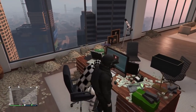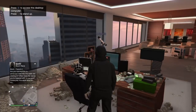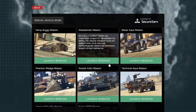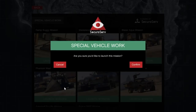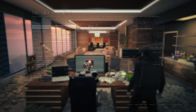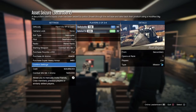The first thing you have to do is own an office, then go sit down on this chair and press login. Make sure you've done enough vehicle cargo missions so you can access the phantom wedge mission, and you also need to have one CEO member or friend to join the job. If you haven't done enough cargo missions and you've got no office, just join via on-call CEO missions.